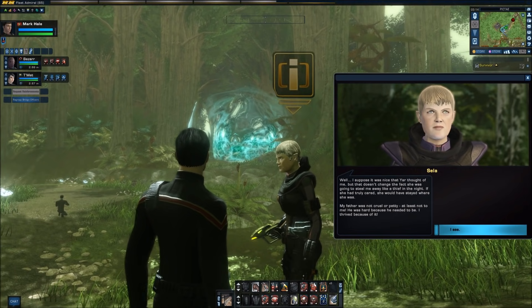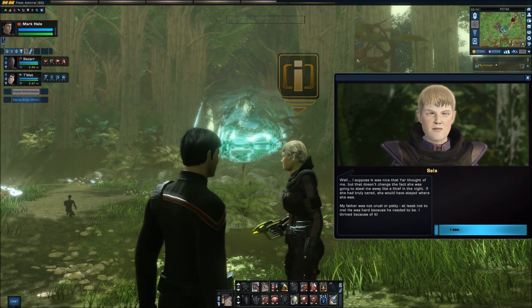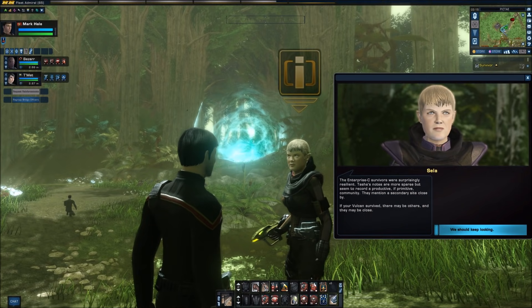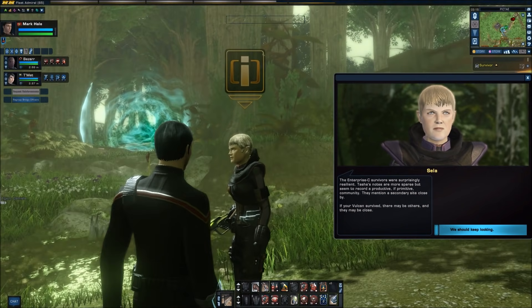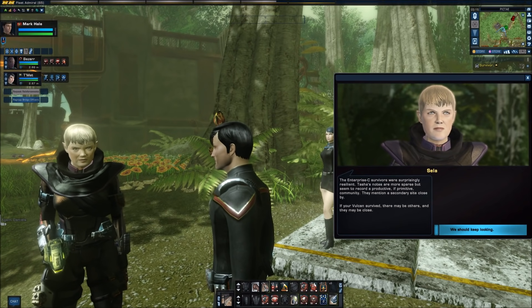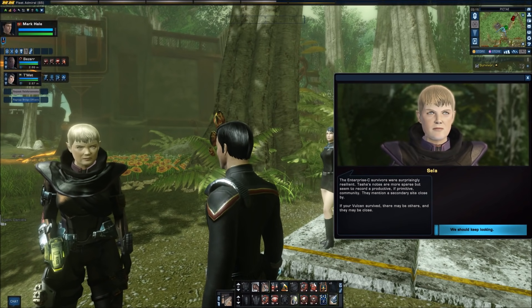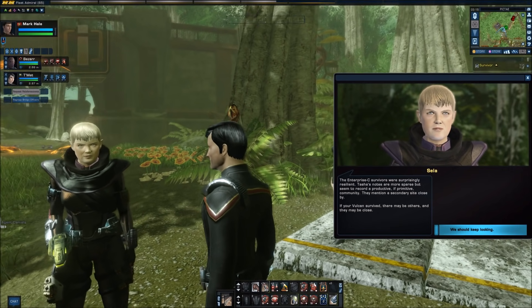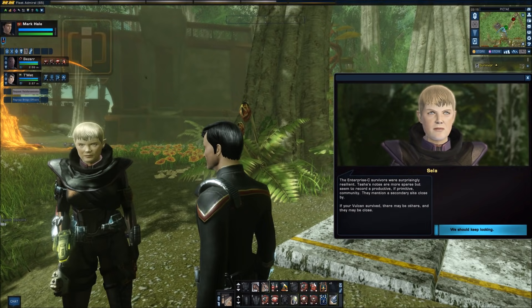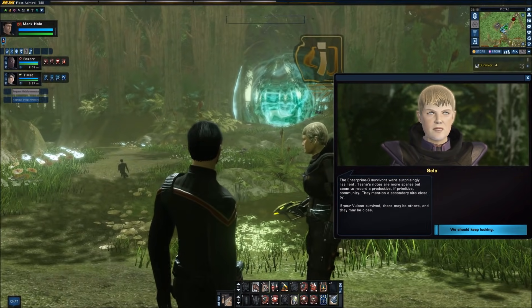'My father was not cruel or petty, at least not to me. He was hard because he needed to be. I thrived because of it.' The Enterprise C survivors were surprisingly resilient. Tasha's notes are more sparse but seem to record a productive, if primitive, community. They mention a secondary site close by. If your Vulcan survived, there may be others, and they may be close.